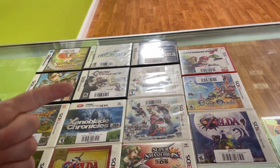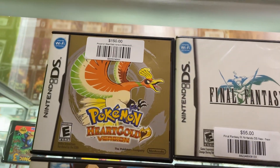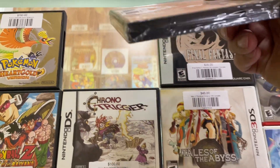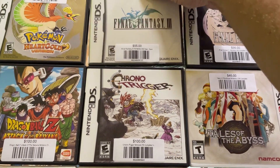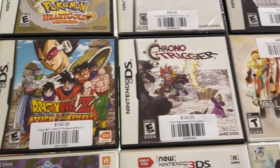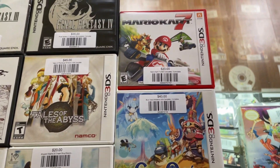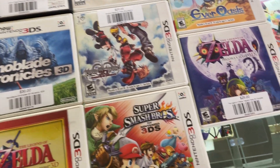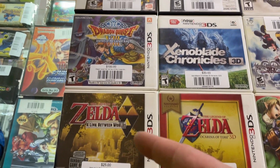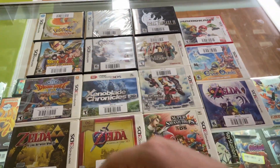I've been lacking on DS and 3DS games, so I picked this lot up — came in and got a great deal on it. Some amazing games: Pokemon Heart Gold, Final Fantasy 3 complete brand new but unfortunately it does have a tiny little tear and hole, Final Fantasy 4, Dragon Ball Z Attack of the Saiyans, Chrono Trigger with no map, Tales of Hearts, Mario Kart, Kingdom Hearts, Zelda Majora's Mask, Zelda Ocarina of Time, Zelda A Link Between Worlds, Dragon Quest, Xenoblade, Super Smash. Great 3DS lot and NDS lot — that's going to make that glass case even better.